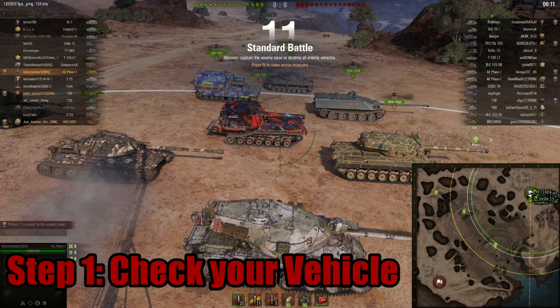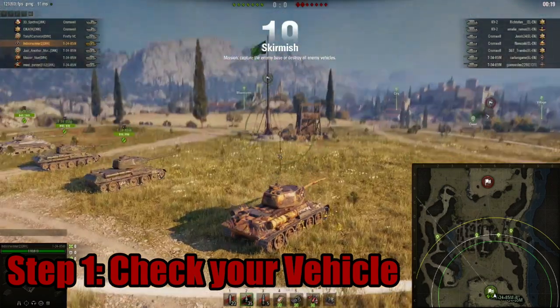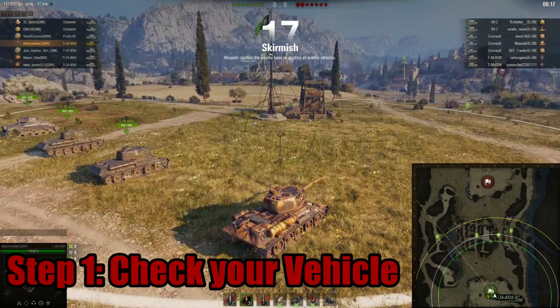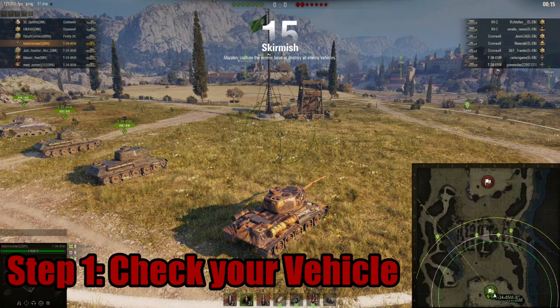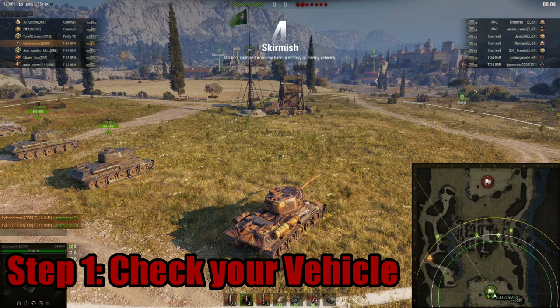If you are in a platoon, keep in mind what your platoon mates are using and look for opportunities to work together. If you are in a clan event as a caller for the group, you'll have to keep in mind every single vehicle simultaneously. This overwhelming amount of information is why callers tend to lean towards more pre-formulated plans rather than improvising calls each battle.